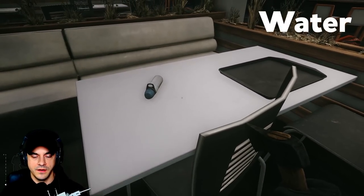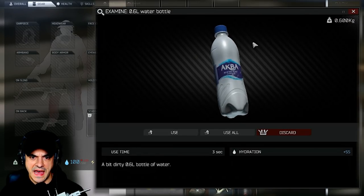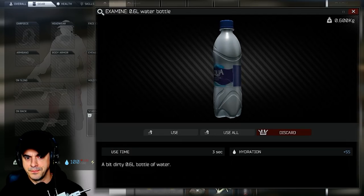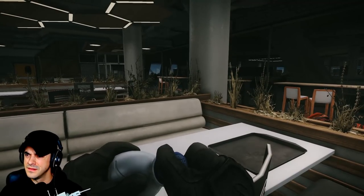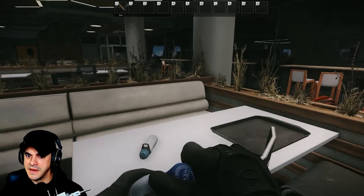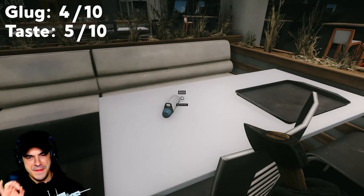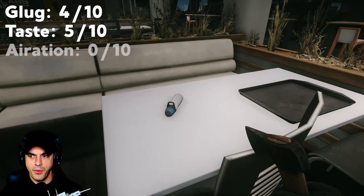Next up, a bottle of water. This is Akba water — a big dirty bottle of water. That's good glug — four. Taste: five, for the crispness of the water. Aeration: zero.